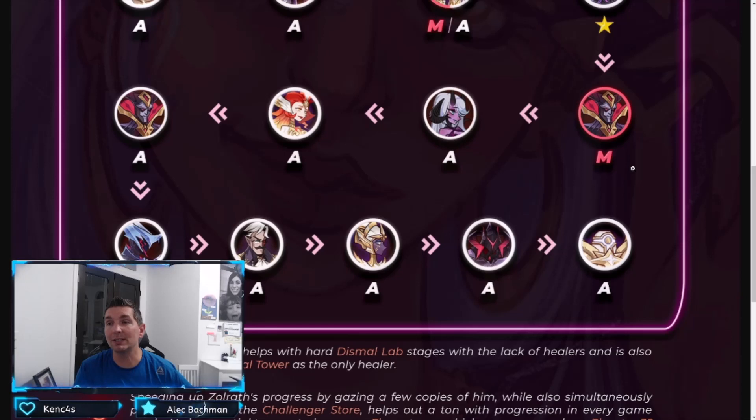Next we're into mythic Mortis. Just like the Twins, you'll start seeing survivability issues in the Twisted Realm — he'll be dying a lot faster than needed, not able to give out enough of his damage buff to really make a difference. Taking him to mythic addresses this. He really doesn't need his signature item built too high to still be effective.